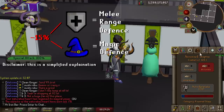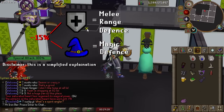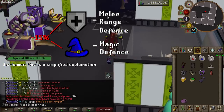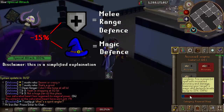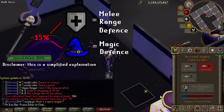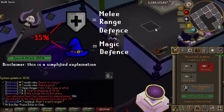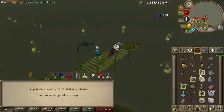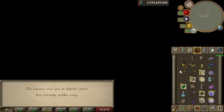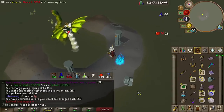The scepter also lowers defense by 15%, which means it's got some crazy unexpected uses beyond just maging. Not to mention there aren't too many magic special attack weapons out there that are useful outside of the Nightmare Volatile and Eldritch Staffs, which for many players are too expensive or too hard to get. The Accursed Scepter spec is also very high hitting and accurate, so it's a really strong DPS magic special as well.